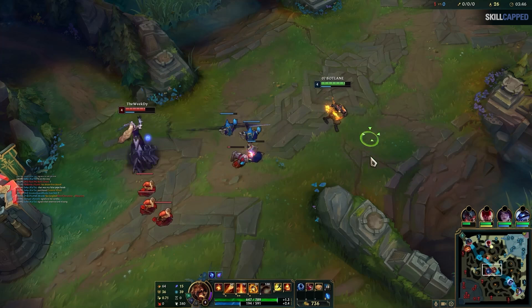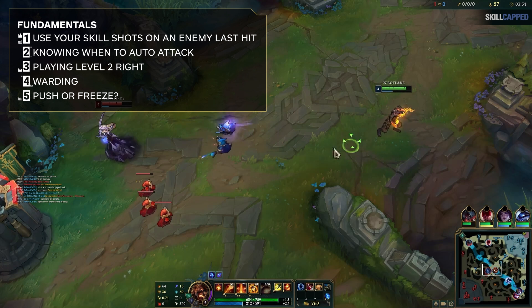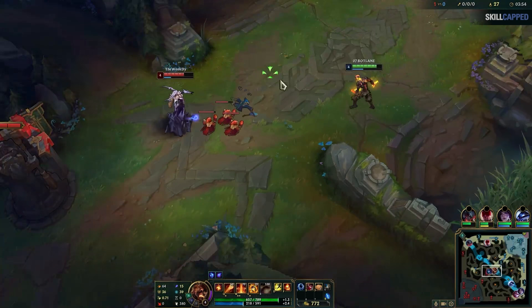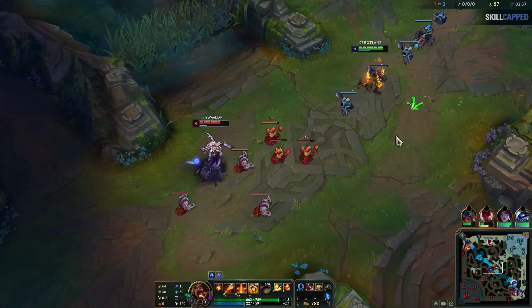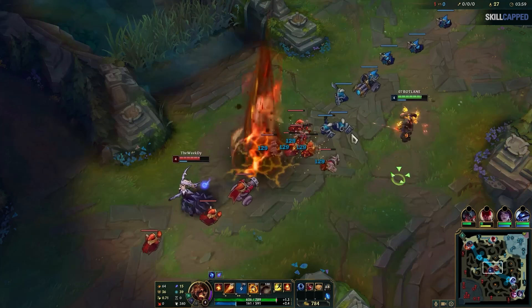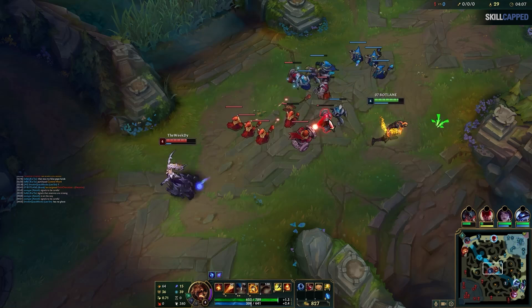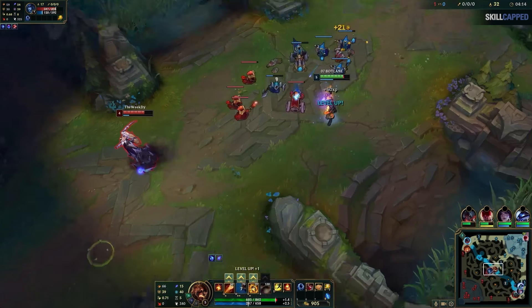Now that I know where Hecarim is, I'm going to switch sides of the lane while the wave pushes into me. This brings us to fundamental number 5: push or freeze. Pushing puts the most pressure on the lane and is what you want to do most of the time, but knowing Hecarim is behind me forces me to do the second best option, which is to let it push to me and freeze it. Lissandra has no potions and is low on mana, while I have 2 potions and 2 cookies, so she has no kill pressure on me with the wave pushing to me. I'm going to collect last hits, and when my W is up, look for kill windows whenever she goes for a last hit — I sadly barely missed this one.